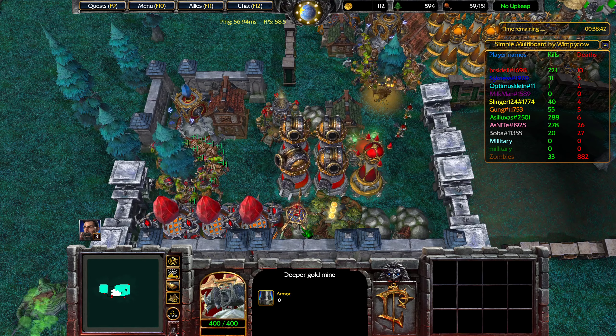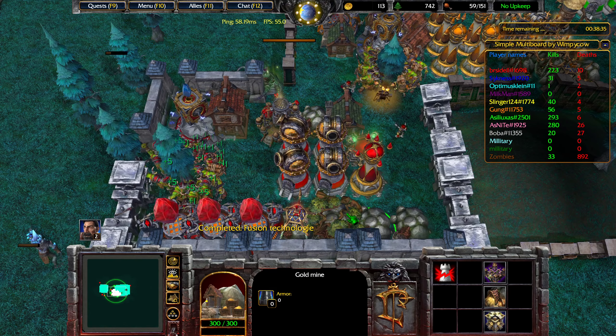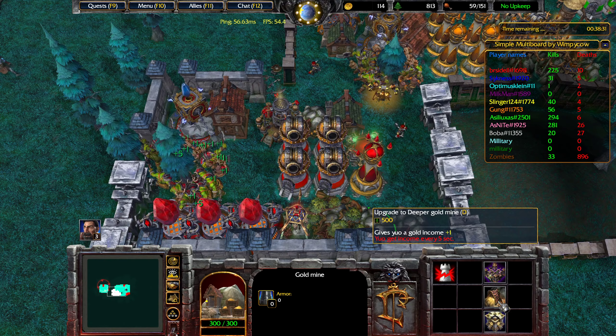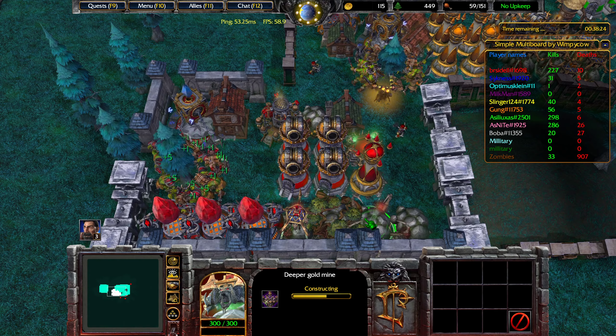Just noticing these deeper gold mines have different textures — oh okay, they have different textures because they're different mines. This is the one gold per few seconds one — one gold every five seconds. That's not what I meant to build, but it's not bad — it's pretty comparable actually.